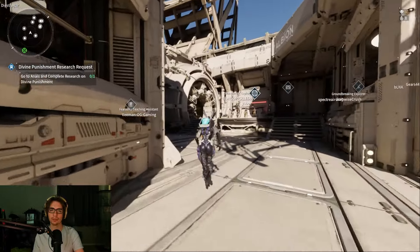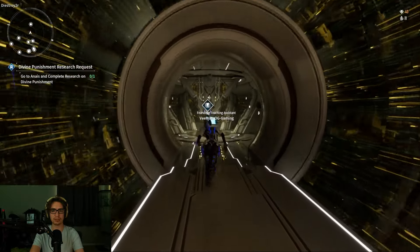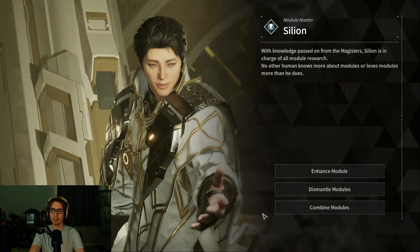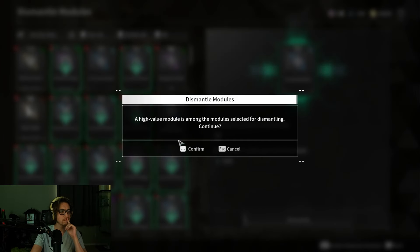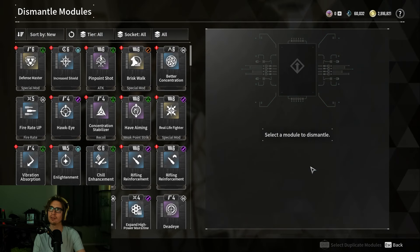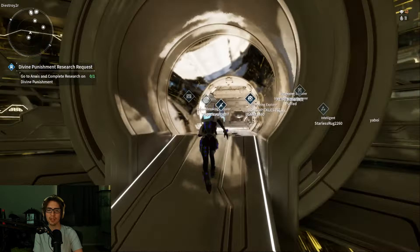Let's check how much more we get because you get way more when you dismantle all your dupes and stuff too. This will probably have like 18,000 that I already had. So I probably got like an extra 15,000 from dismantling, meaning I got about 50,000 total in 15 minutes. If I kept that up I'd get like 200,000 probably in an hour.